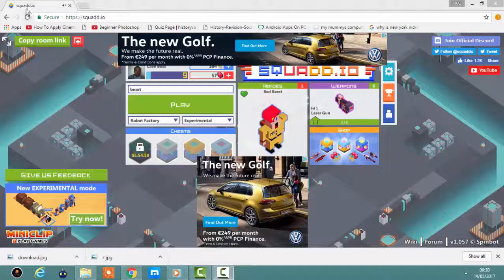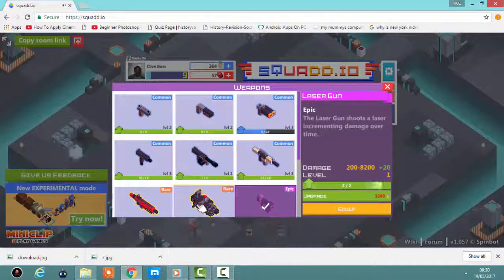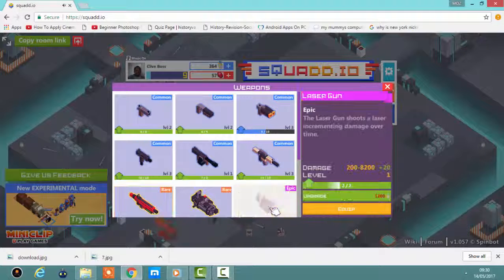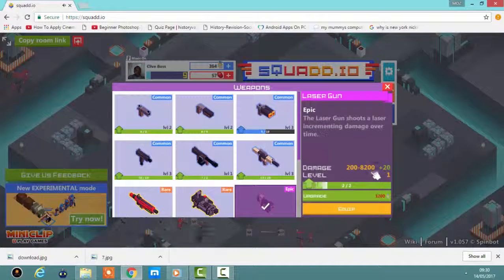Today we are playing squad.io, as you can see up there, so please go check it out yourself. I played a little before and opened so many chests — look what I got: I have a mini gun, I got the plasma gun, and I got this epic laser gun. I can upgrade it if I need to — it does 200 to 8200 damage — but upgrading only adds 20, so I'm not going to do that.